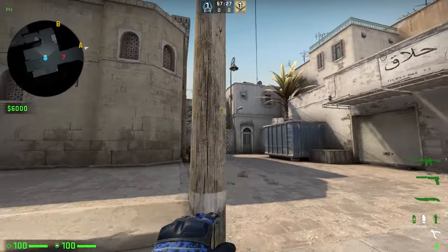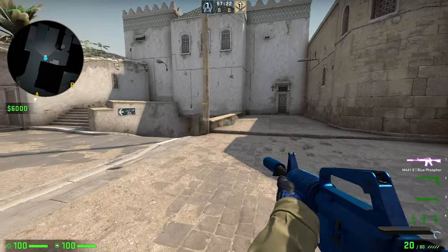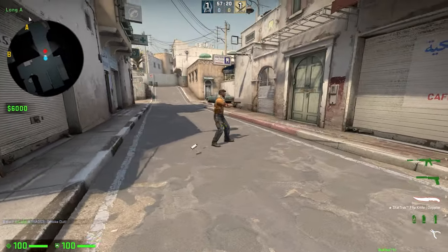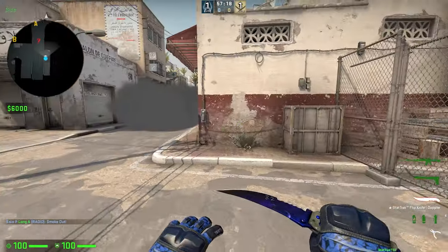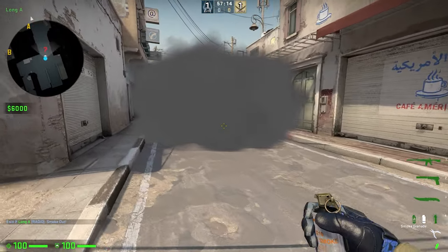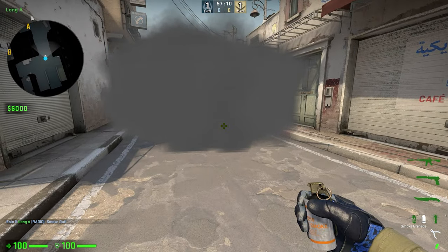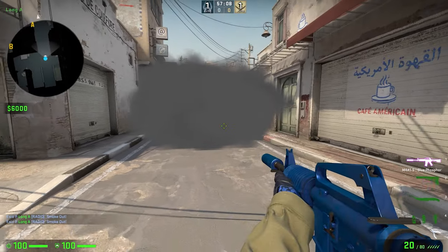It meant that if somebody re-smoked something — say it's a Mirage ramp — you'd do the lineup at the box triple, throw it, and if you did it again, some people might have been in the smoke waiting and you'd see their full silhouettes just standing there. You would then just mow them down. They'd be confused thinking they just got spammed, but in reality there was a massive silhouette popping up and they just died for free.